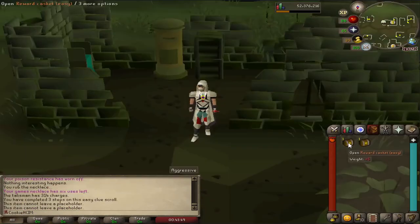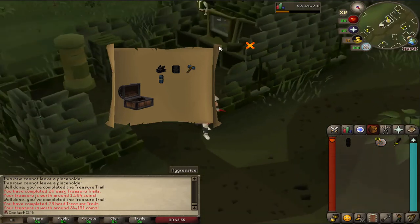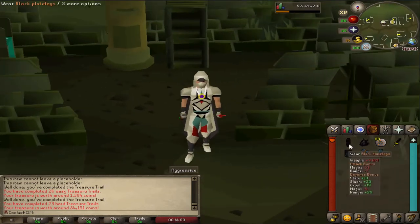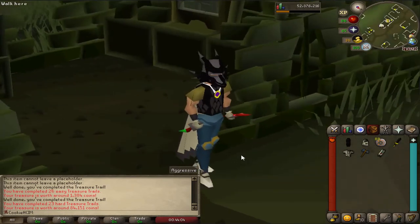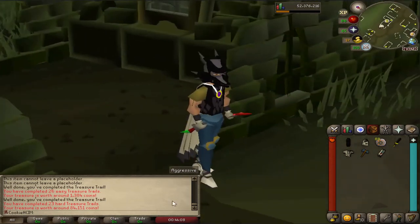Coming in with an easy casket and a hard casket. Two uniques in this - another Black D'hide Body. Where were you when I really needed you? Although this setup is pretty sweet, I don't think I can go wrong with this. That was a good clue - two uniques in one. I'm happy.